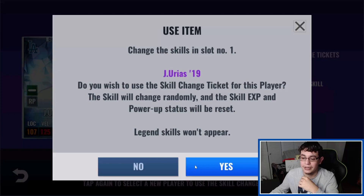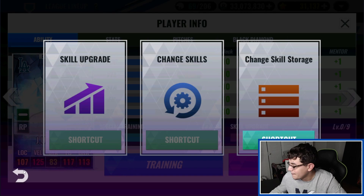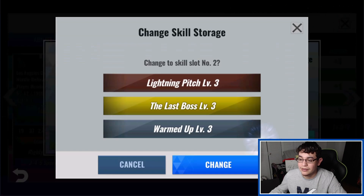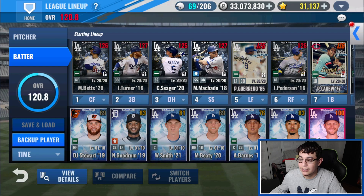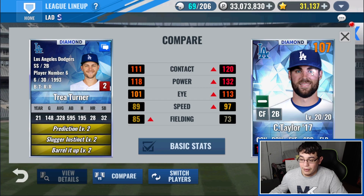And that is the bus — all right, that's going to be it. I know this was a pretty long video. Not much we could do, unfortunately not what we were looking for. We did get last boss, so a green ticket for him as well. Let me know what you guys think is better: Trey Turner with prediction, slugger instinct, bear it up — or charisma, spotlight, and a specialist? Let me know in the comments what you guys think is the better set and we'll see you in the next video. Peace.